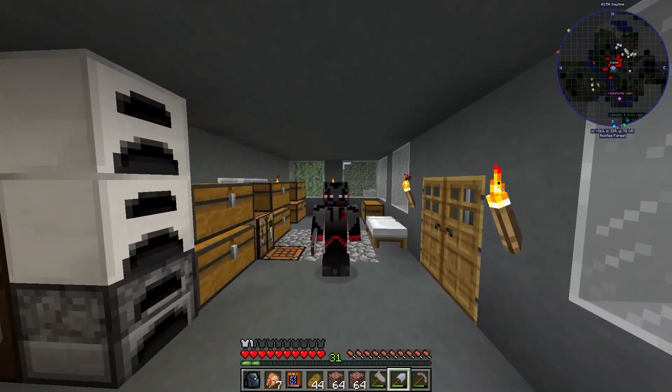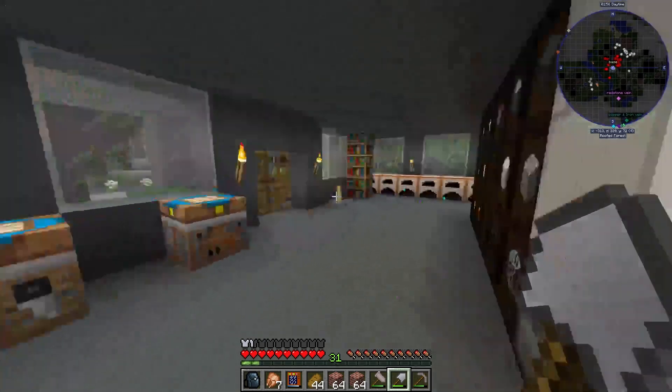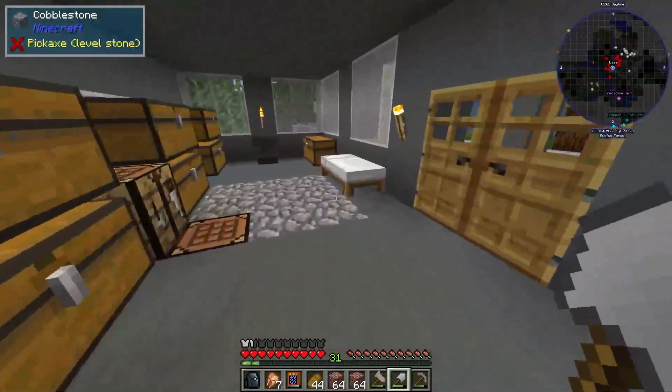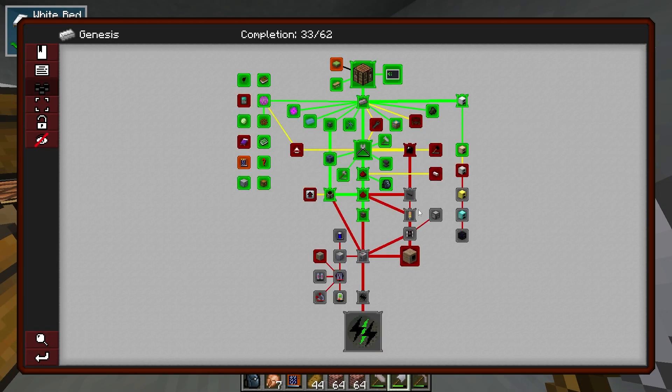What's up everybody, Captain 101 here bringing you guys another episode of Nami Factory. Last episode we got started in this wonderful world - a lot of things have been done, a lot of quests completed. But today we are going to get into the basis of power, also a blast furnace - or tournament, the morgue, whatever you want to call it.